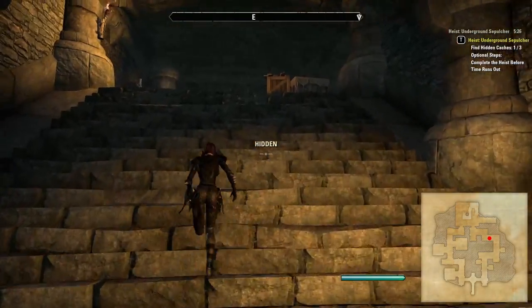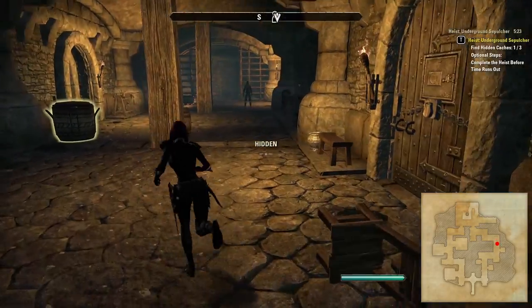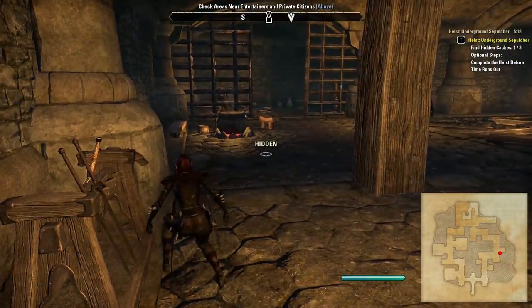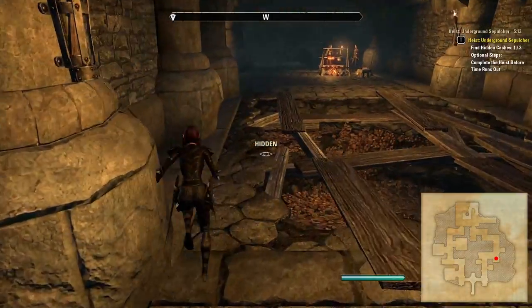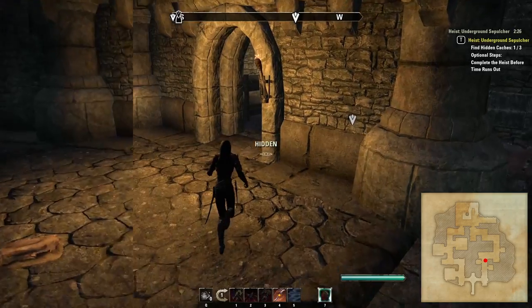Whilst at the top of the stairs another NPC sits in the corner — he can be avoided by creeping past behind these crates. This next bit is a little tricky: there are some planks over a hole in the ground, and if you fall down it you will end up in the downstairs section. There is an NPC who guards this side and another sitting in the corner on the other, plus a sentry who patrols the corridor on the other side.